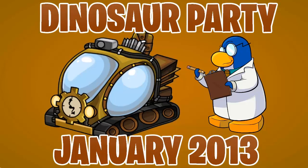The first thing I want to say is this is going to be the party where it's not going to be an expedition. This is the first time since 2009 where a party in January has not been an expedition. The machine that you see right here, the guy standing next to it, is the time tracker. In this party, Gary will appear and this is actually one of those things he's been working on.